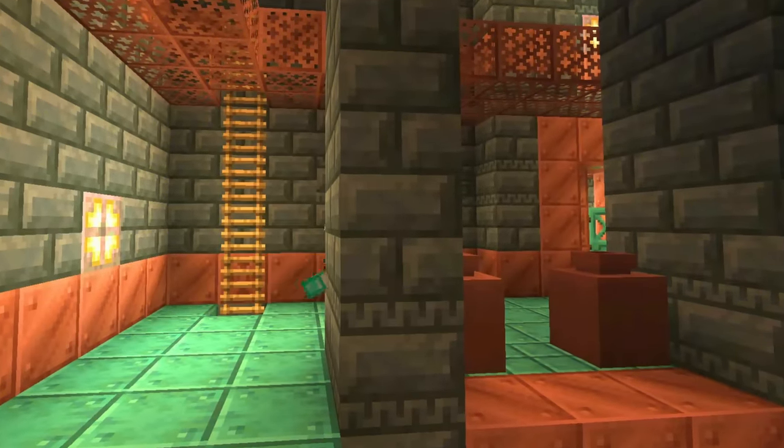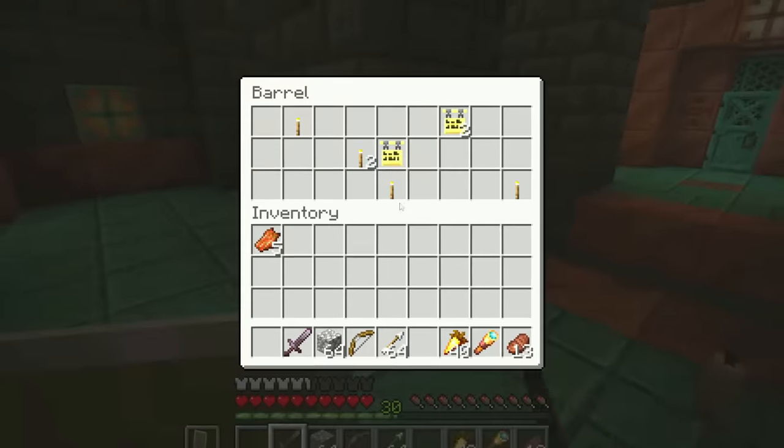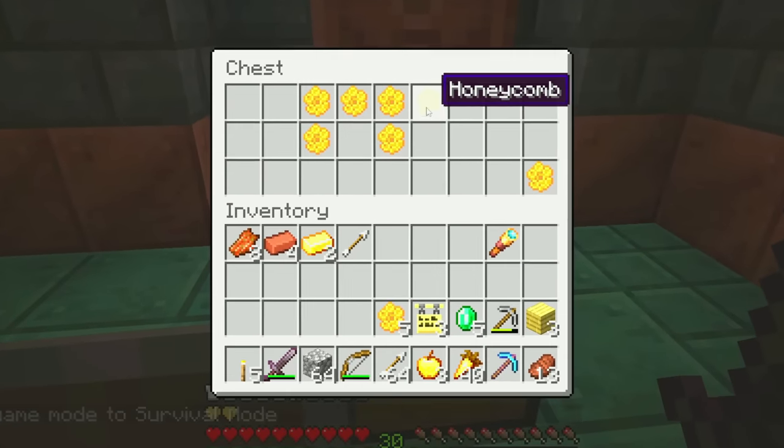Exploring the corridors of the structure, you can find several pots and barrels scattered around, and inside them there are several treasures to discover. And in the rooms of the structure, it is also possible to find chests with several different things.